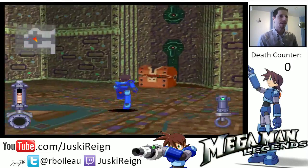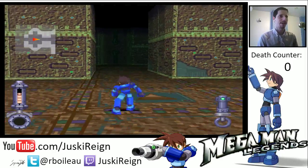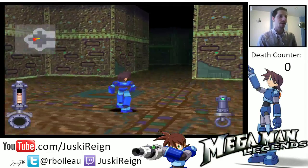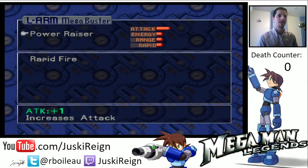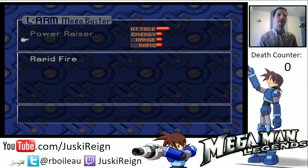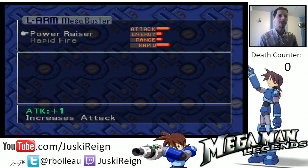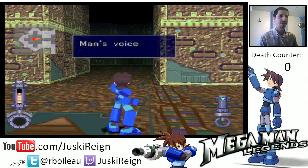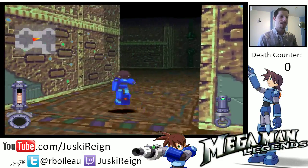That's it for this little area — I filled in the map there. How about over here? Nothing. Alright, let's equip this Rapid Fire. Going into Buster Parts — so Power Razors are here, and I can equip Rapid Fire down here. It increases rapid fire. Check it out — my shots are a little bit faster now. That was definitely worth it.